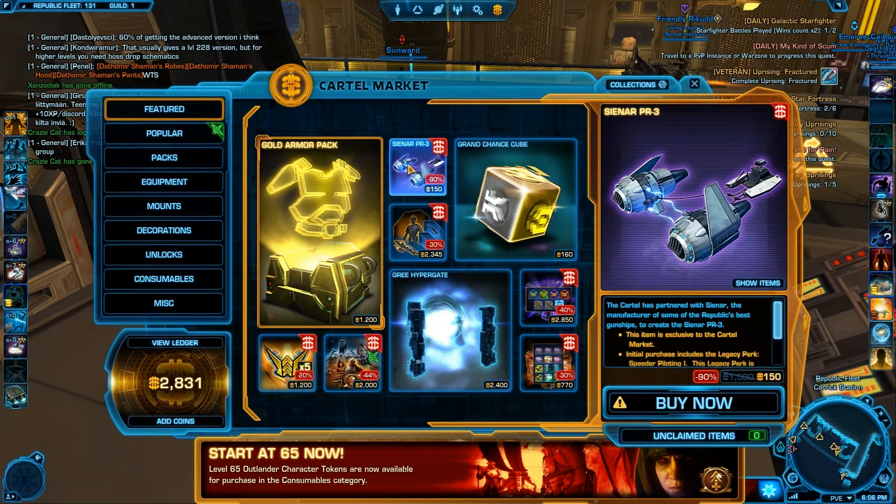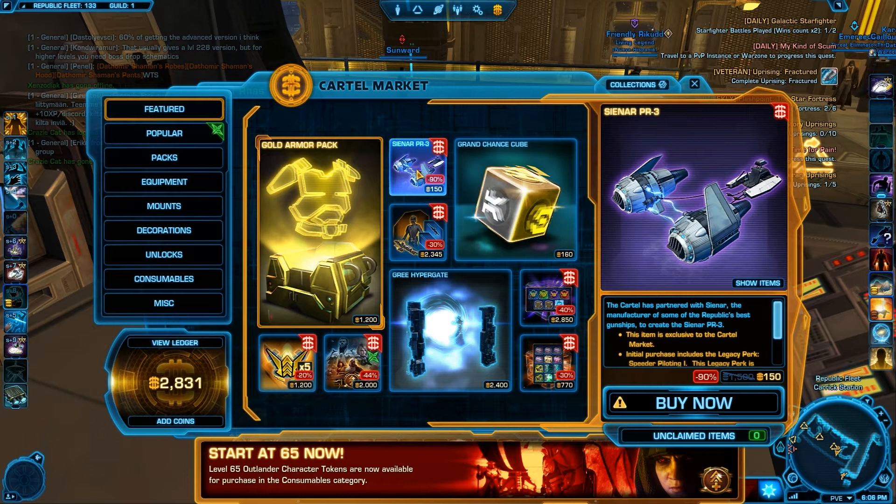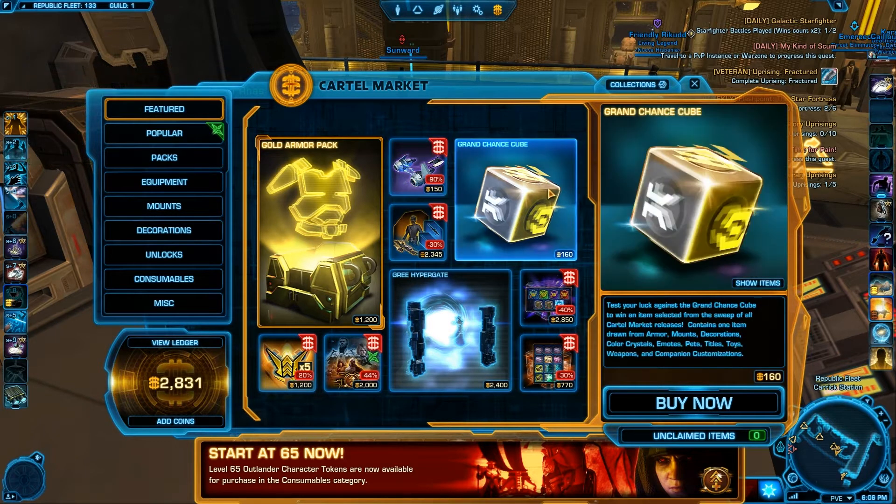The CNRPR3 is on a 90% discount, which is really good because before the discount it was 10 million credits, so it's gonna go down in price pretty quickly. The Chance Cubes are the most valuable right now — if you have around 400 Cartel Coins, you can buy 2 and sell them for 2 million each, getting 4 million credits instantly.